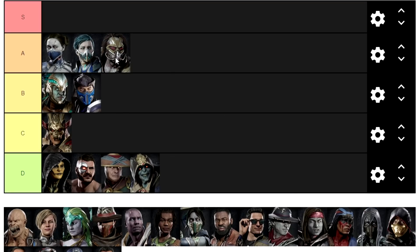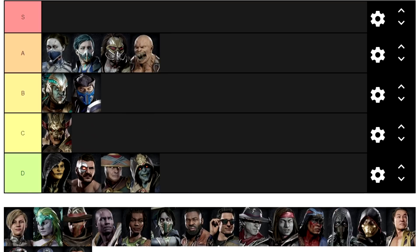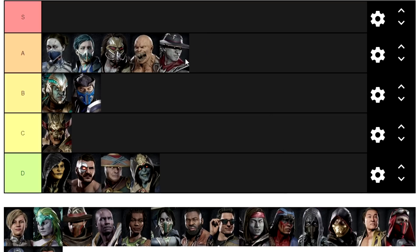Speed round: Cabal has a good mid and can get out of poke wars very easily and can hit confirm into great damage with his new variation. Baraka has nutty damage and can stay safe most of the time, with good staggers if the opponent respects highs. Kung Lao — if your opponent respects Z-Hat enough, they'll become your bitch. His forward 1 stagger is almost good enough to put him in S++++++++++.